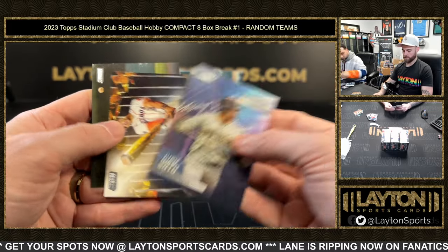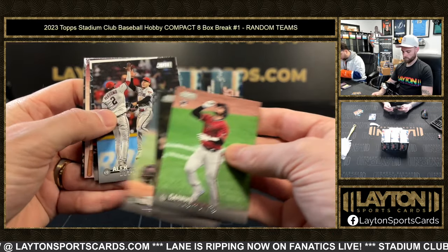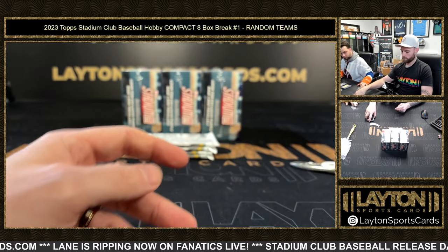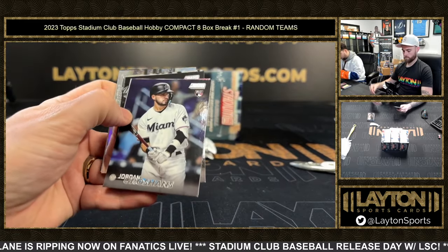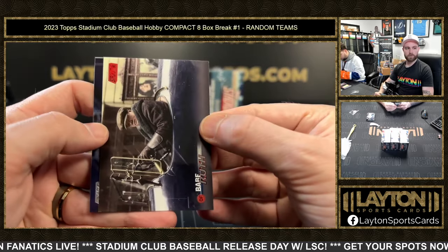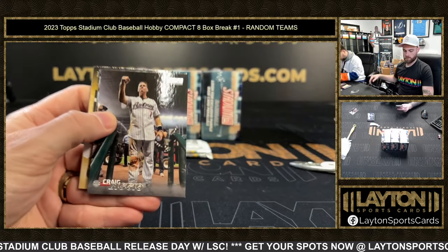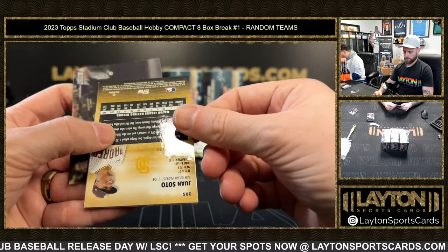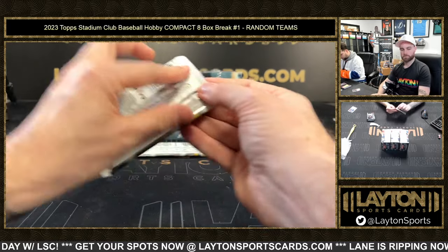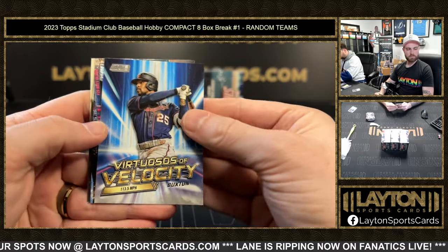Juan Soto — chief fantasy professionals. Matt Olsen red foil for Atlanta. Aaron Judge chrome for the Yankees, followed by a Babe Ruth red foil. Next is Juan Soto red foil Padres. Rookie autograph Cubs — Brandon Hughes. Byron Buxton Virtuosos of Velocity.